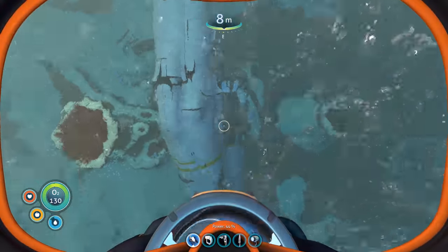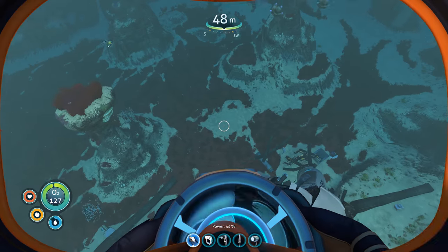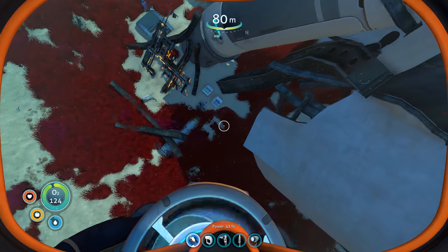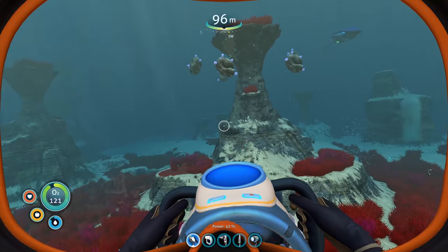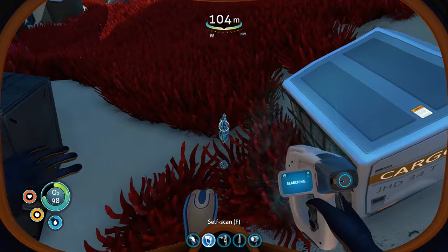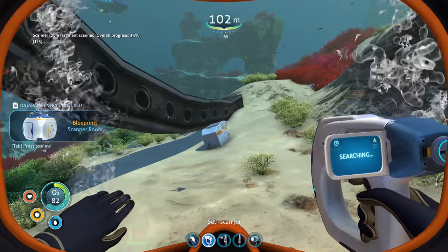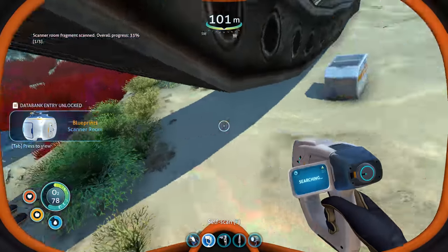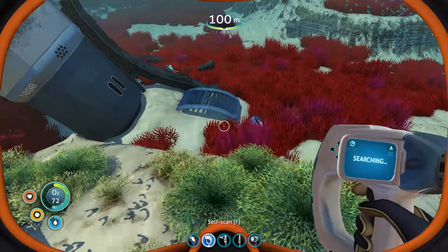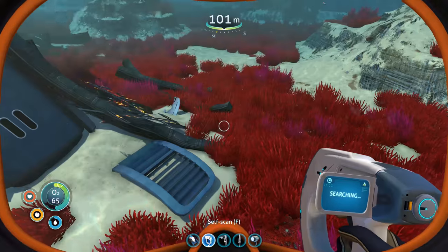I wonder what that bacteria stuff means — it's a little bit concerning. I'm assuming there's a way to get rid of it. I don't know how it happens though. There are heaps of blueprints around here. Scanner room — integrating new PDA data. One of the bacteria things has got to do with going too deep in the water — I'd say that's what it's about.